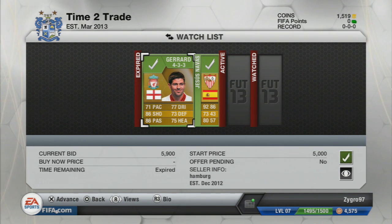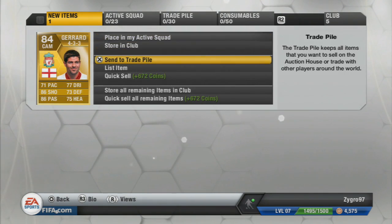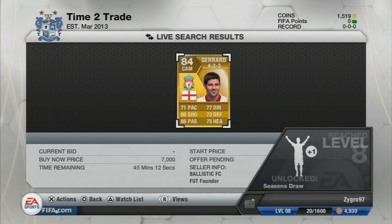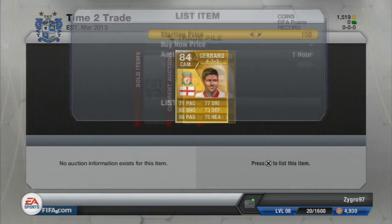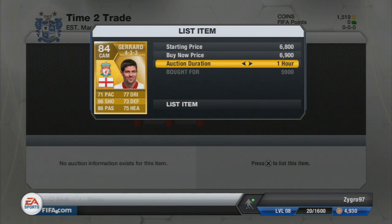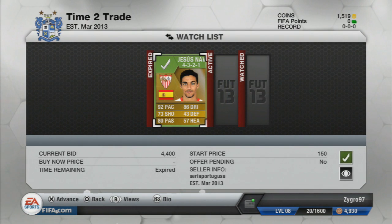First of all, we have a Steven Gerrard, obviously the captain for Liverpool. We paid 5.9k for him in the 4-3-3 formation. We send him off to the trade pile and check the cheapest buy now, which was 7,000 coins. From here, we're going to list Alex for 6.9k — just 100 coins cheaper than the cheapest buy now. He should sell, making around an 800 coin profit after EA tax. Any profit is good, considering we're so early in Ultimate Team.